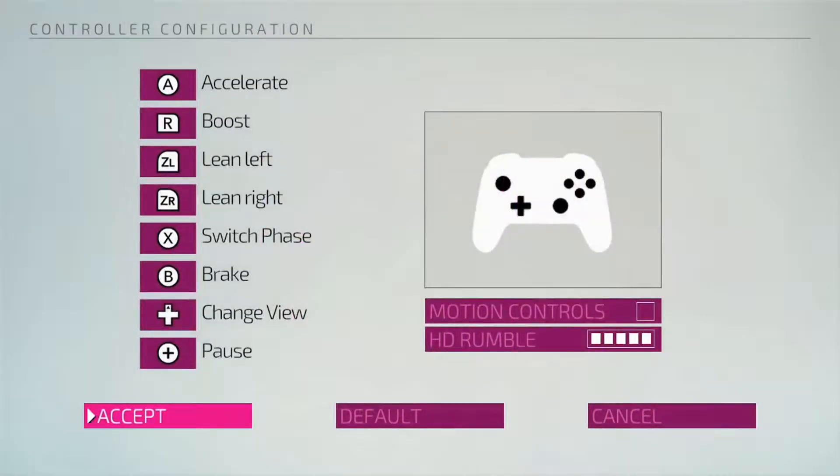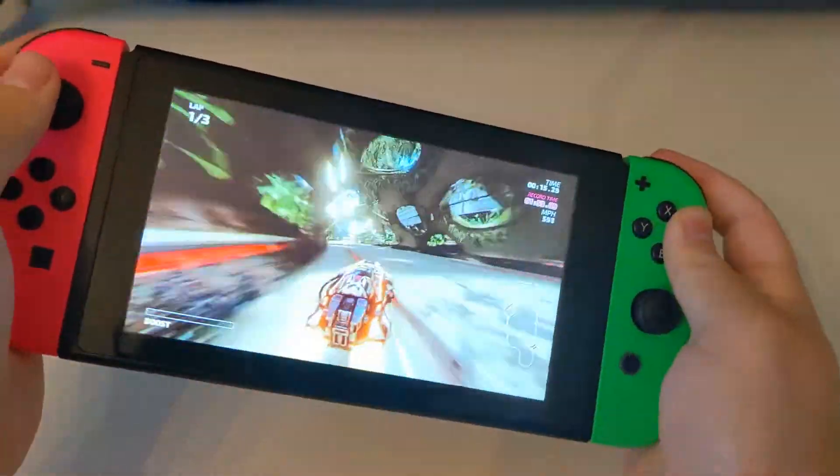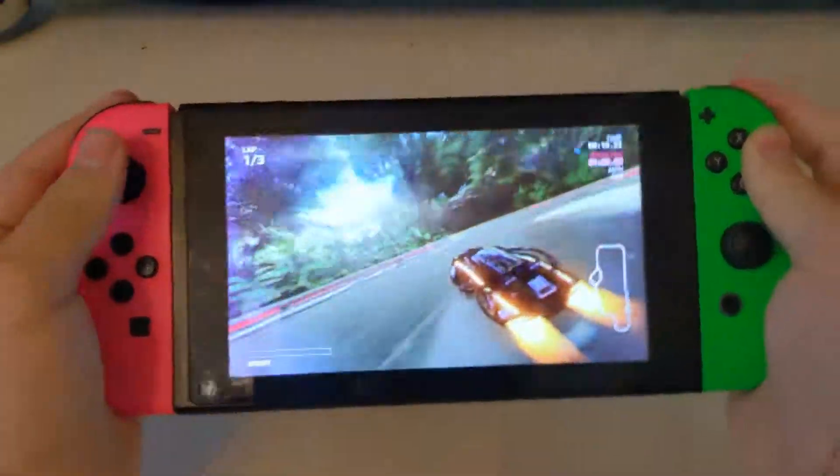Those are all the standard game modes. In options, you can do stuff like remap your controls and use motion controls — why would you ever do that? You can also change stuff like sound and how the other racers appear. You can do the credits, and that's FastRMX.